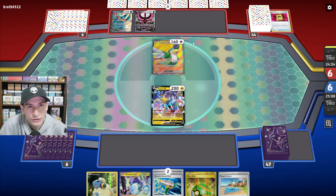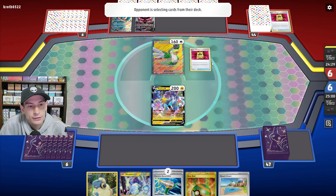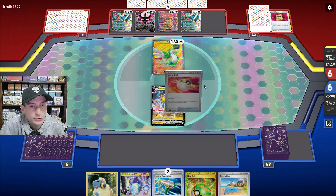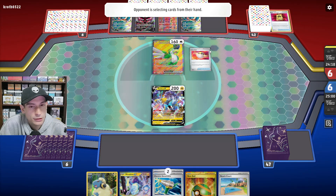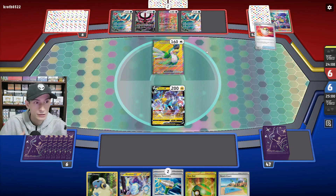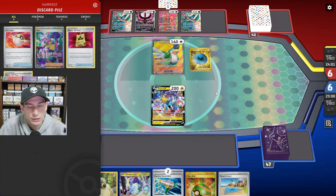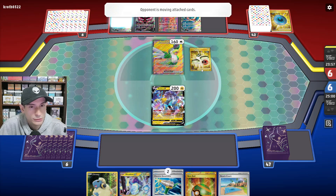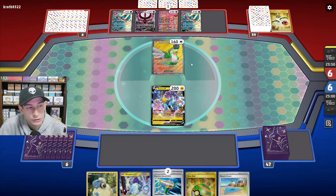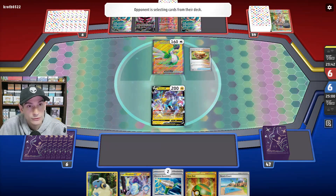It almost feels like Squawk's ability has tapered off a little in popularity. They get their second Battle Pass — they're kind of in a bad position going first, since Roaring Moon definitely doesn't want to go first. The Ultra Ball is probably for Greninja. It looks like they didn't find anything with Ultra Ball. Dark Patch, Energy Switch to the other Roaring Moon — probably just to draw more cards. Earthen Vessel, Sada for two Energies.